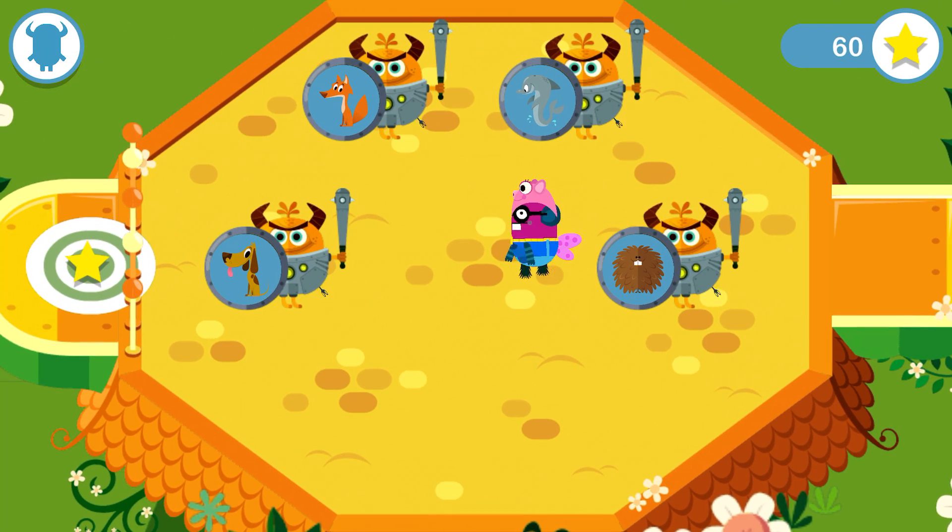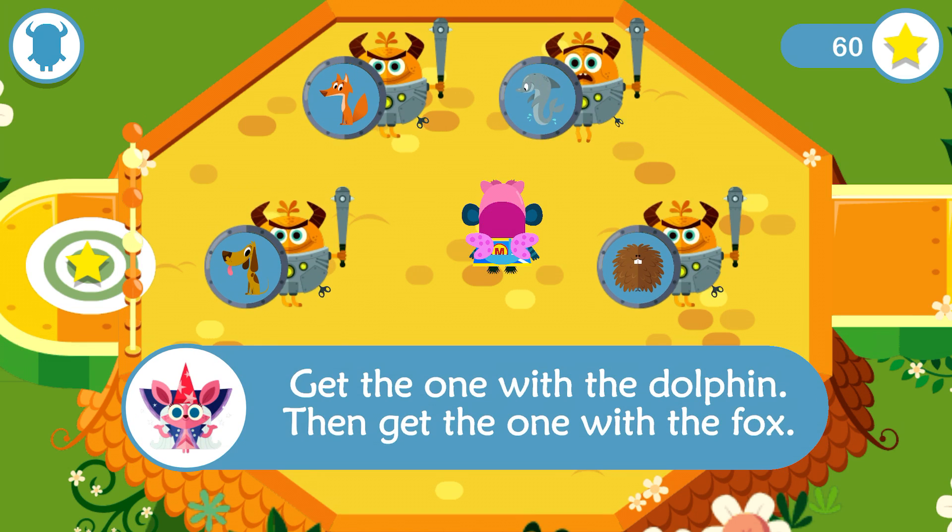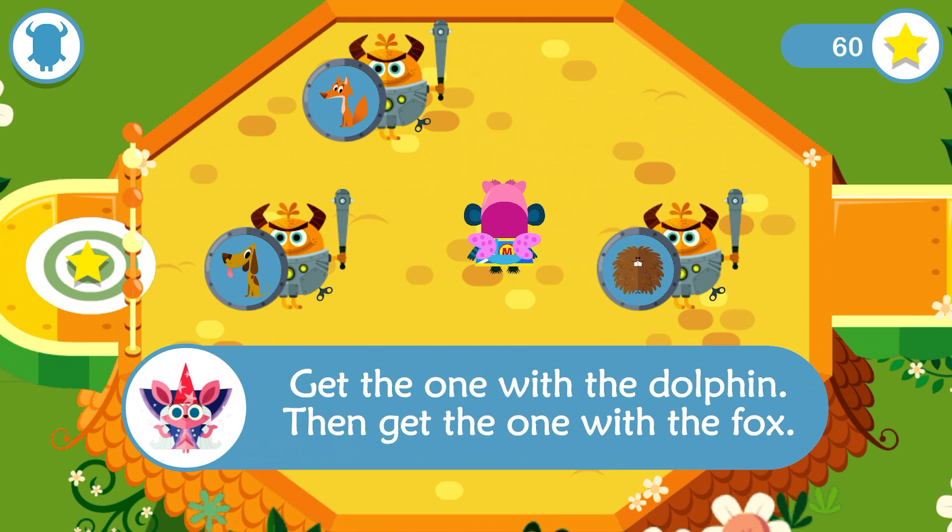The Goblin Prince has sent his mini-goblins to stop your monster. Read Jessica's message out loud so your monster knows which one to scare away. That one wasn't even a little bit frightened. Read Jessica's message out loud, slowly and carefully, so your monster knows which mini-goblin to scare.